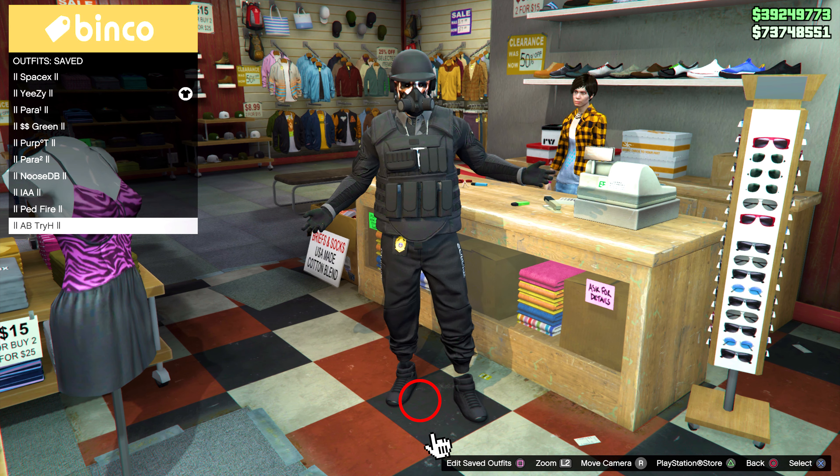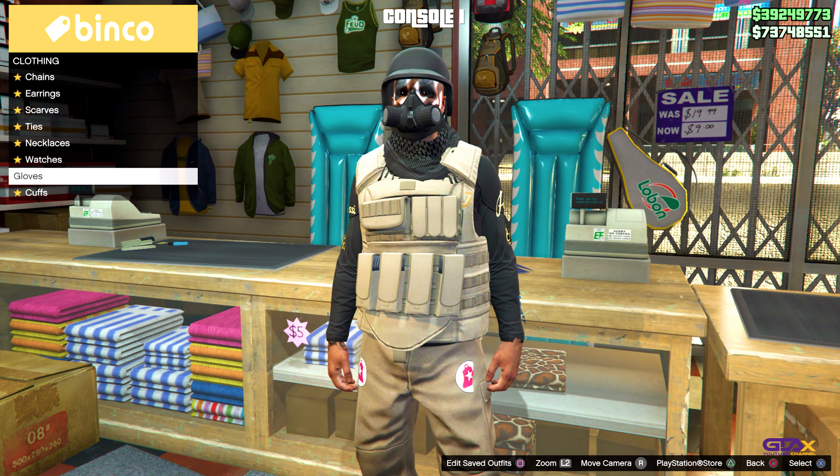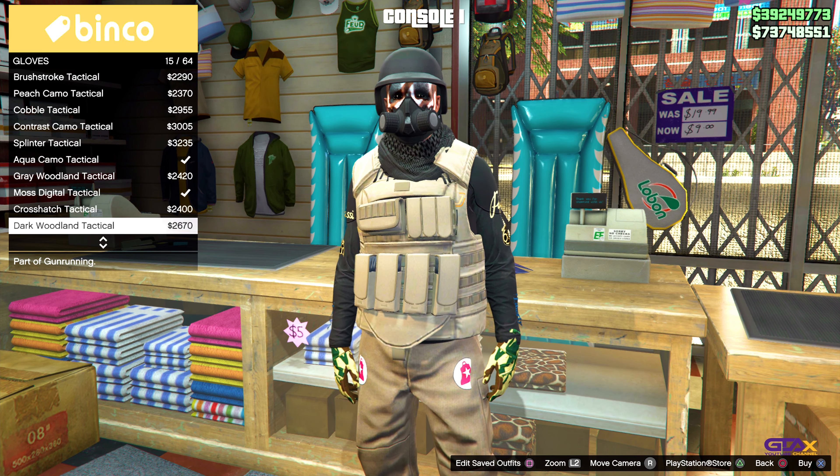Today we will be adding racing gloves to my Yeezy outfit right here. We do have a duffel bag on our outfit, so we're going to go ahead and take it off. This is our main outfit on console one, so we're going to go ahead and take off our gloves. Next, we want to go to the counter and save our outfit.